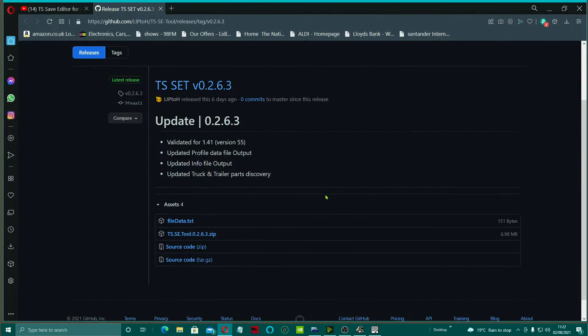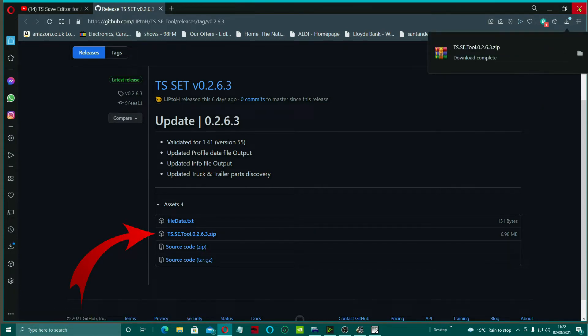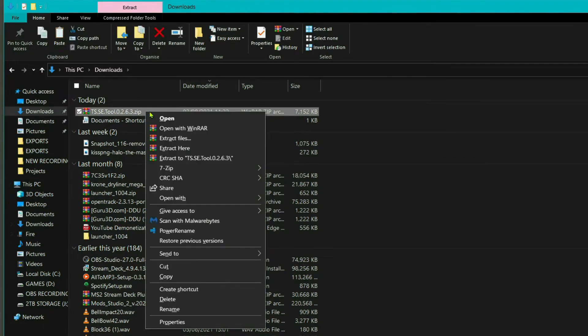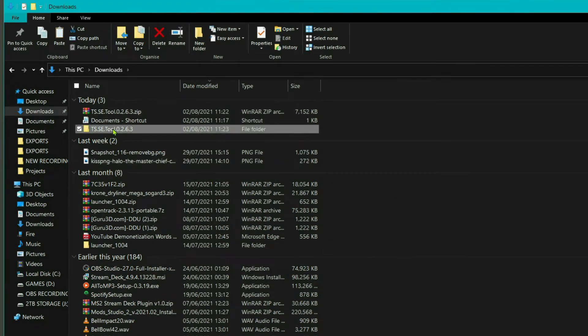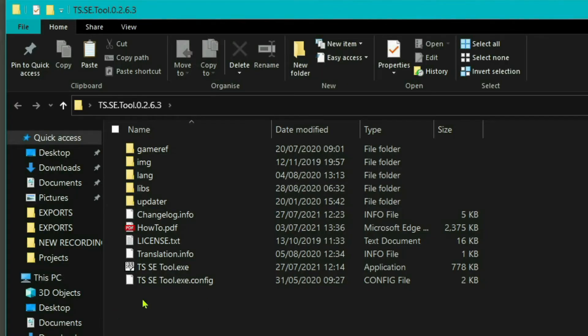They say this was released six days ago and it's validated for 1.41, so you want to make sure you get that. Download the zip. We'll close out of the old application, go to Downloads, here's the latest one. Right-click, extract it into its own folder, move it onto the desktop. I'll put a link in the description to the actual site so you can go and get that one straight away.